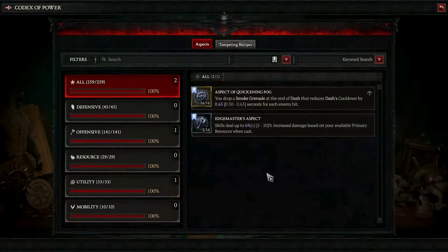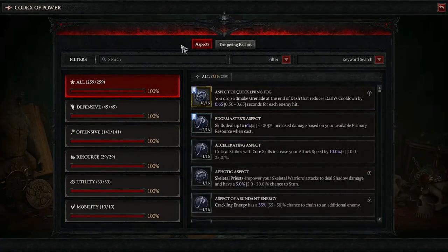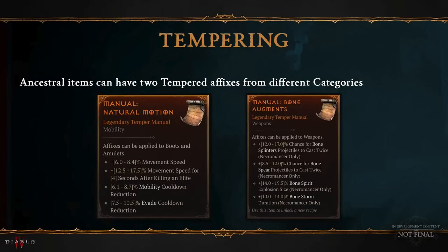We salvage it, and we can see that Edgemaster's aspect has been upgraded in the Codex of Power. You can now put all of your affixes in the Codex of Power where they belong. Not only are they gutting the shitty affixes, but they're also adding a bunch of new ones. These are the ones I found in the campfire chat. These manuals are what you'll be using in the tempering system, which we will look at later.